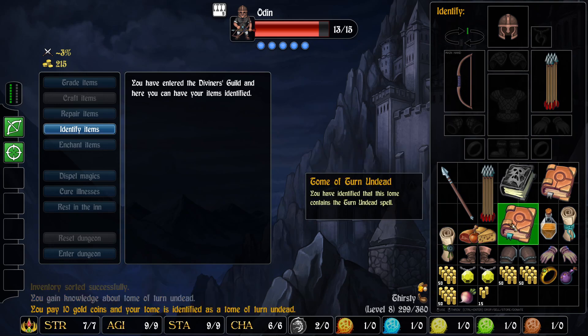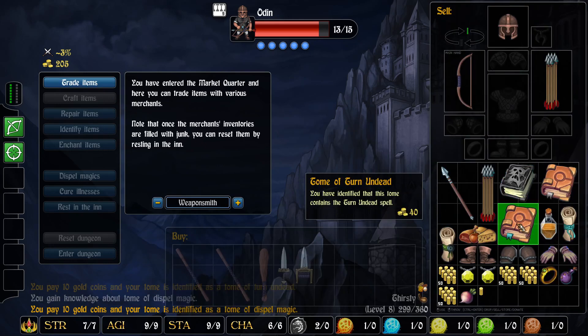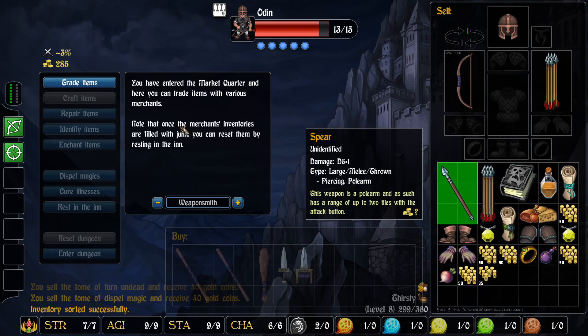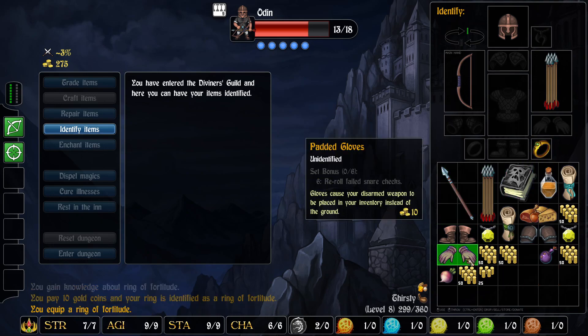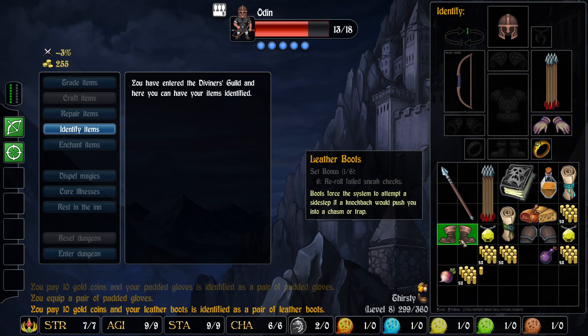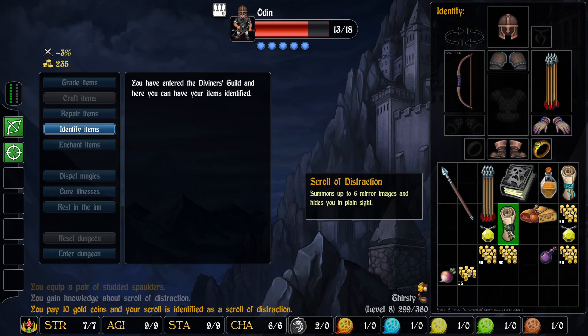Let's identify this tome — Turn Undead. My character can't read, so it doesn't really matter. We got 40 for the tome and 40 for that — amazing. The ring: Fortitude, grants immunity against sleep and fear effects. That's awesome. Padded gloves: not cursed. Leather boots: not cursed. Spaulders: not cursed. Scroll of Distraction. Scroll of Levitation. Fire Resistance scroll — hopefully those will all be worth a decent amount.